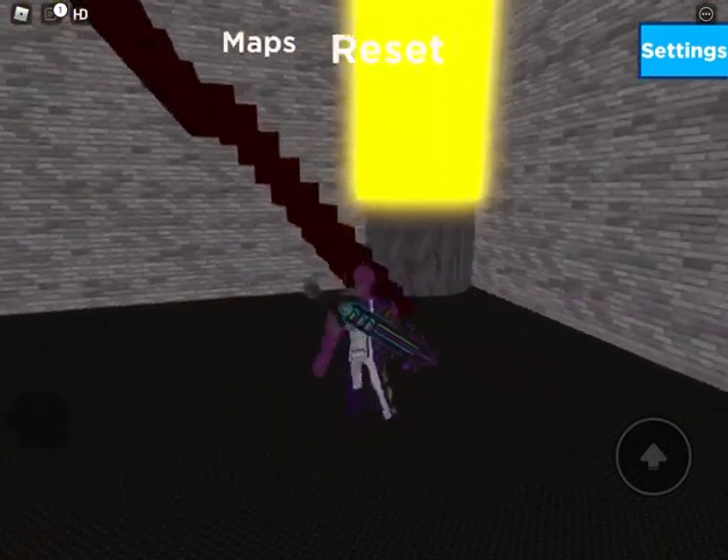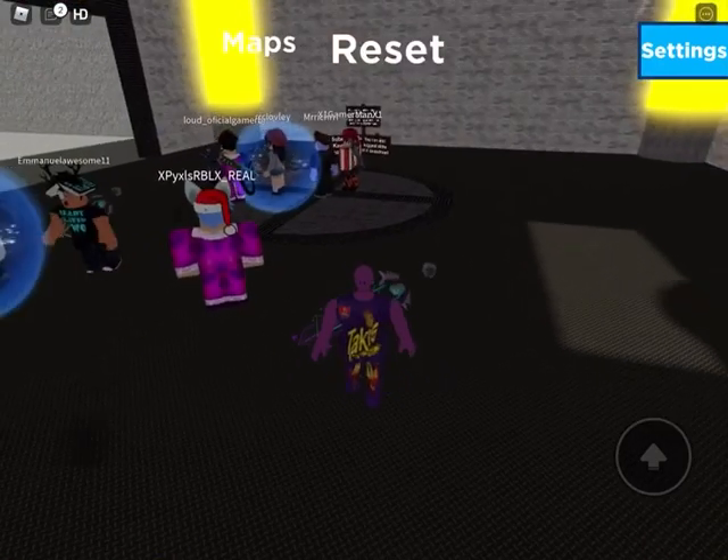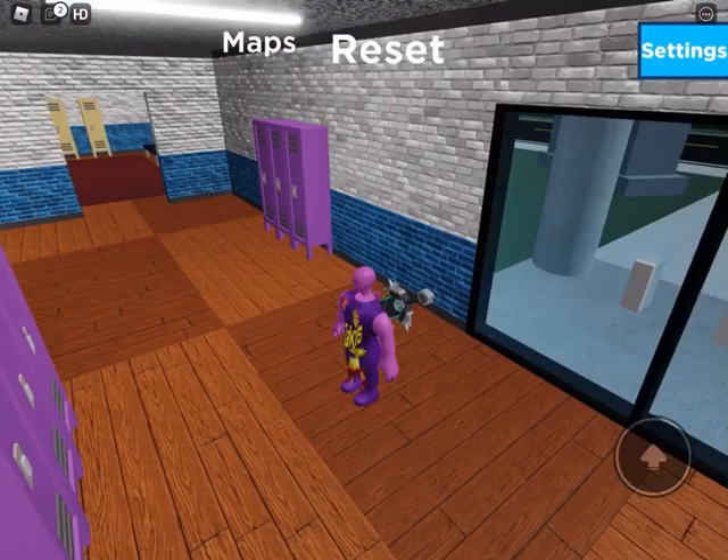Hello, today I'll be telling you how to get the crew badge in RP Piggy Customs. So what you want to do, you want to go to the maps, you want to teleport to the house, then you also want to teleport to the school.